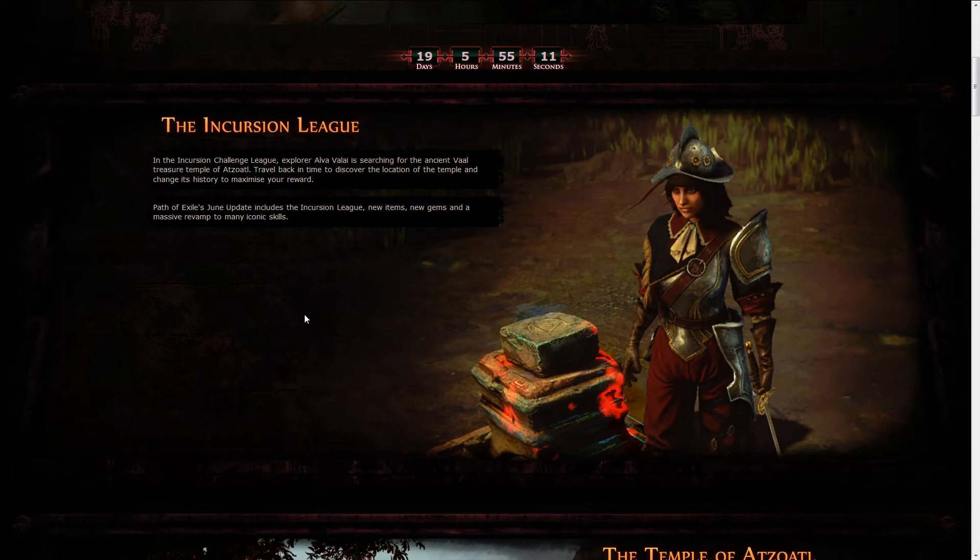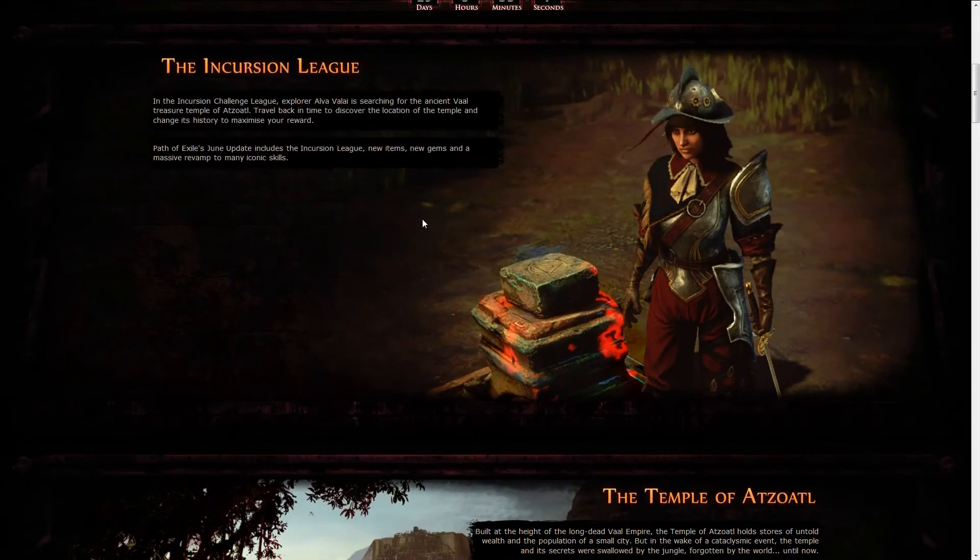What happens is this is a timed event where you enter an area and have a timer that goes down. The more monsters you kill, the timer goes up — it's kind of like Breach, so you have to keep killing monsters. If you can get to the end, there is an Architect, which is a semi-boss, pretty much a unique boss. If you kill it, you get a chance to upgrade the temple.